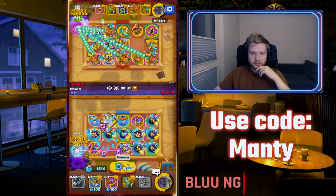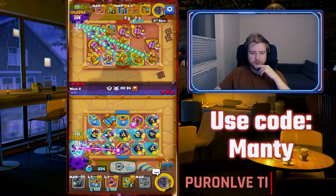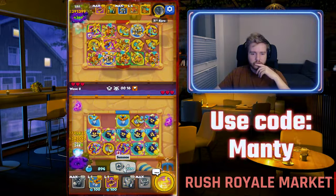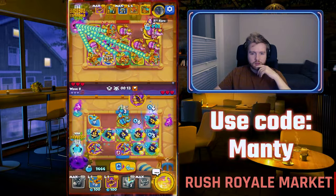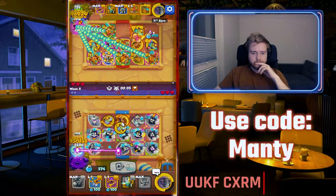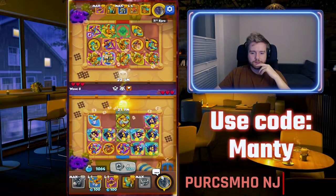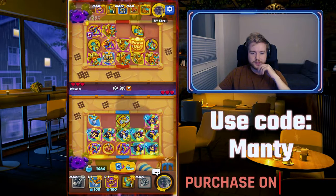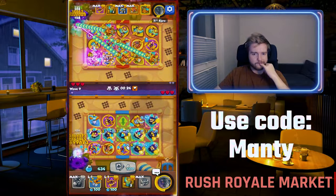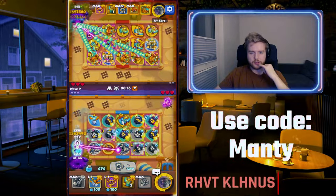I never really saw anyone play it — this just doesn't seem that OP, you know. 18% — it's pretty low, but we'll see. I'm still getting my merge ranks. This guy's tier 4, this guy's tier 4, this guy's tier 4, this guy's tier 5, and this one as well — and still no full sword stacks. 20% on amulet — very low, very low.